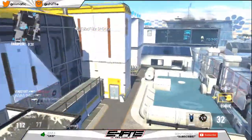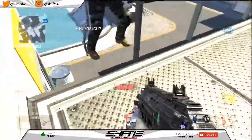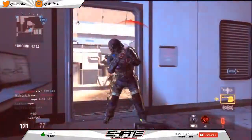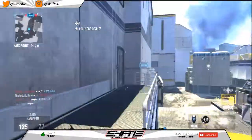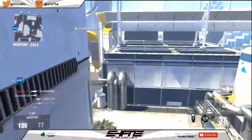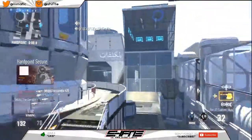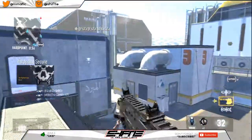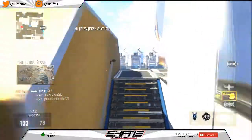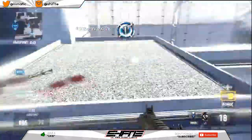Speaking of variants, with the .223 or any variant — even the stock version — the best attachments, in my opinion, have to be the stock, which allows you to move around faster and get the drop on your enemy, and the quickdraw grip. Those two attachments together, with any gun that's not a sniper or light machine gun, are going to make you a force to be reckoned with alongside this perk setup.